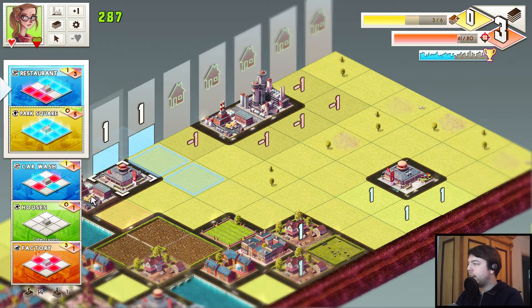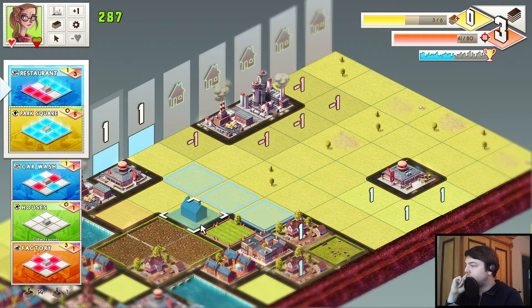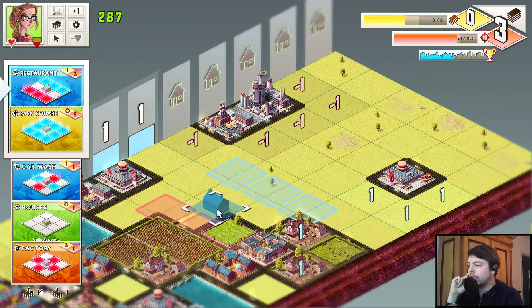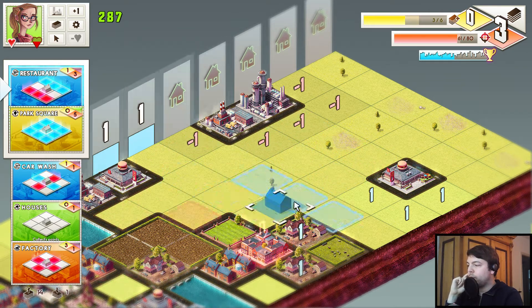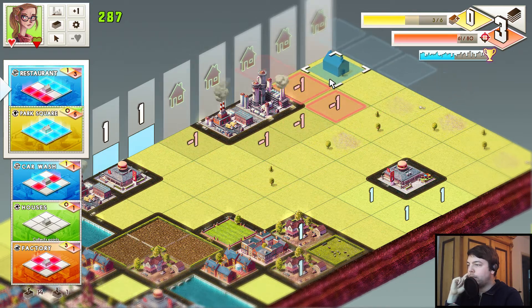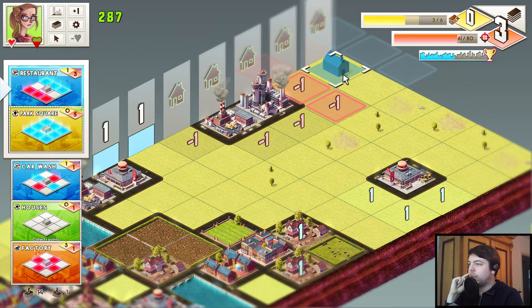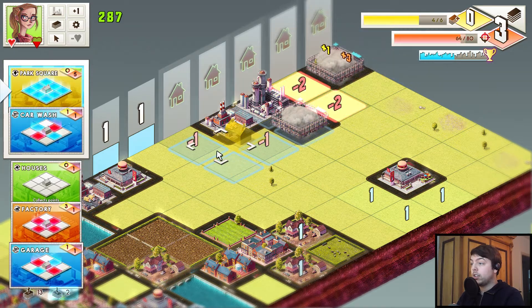I probably should not have cleared that column yet, because now I don't have a great place for that restaurant. I kind of have to figure out how to get enough points in that column. Park square is not enough. We can hope to get another pasture — that would be perfect. We could just put the restaurant somewhere else, but then we have to deal with all those negative points. Let's put it there.